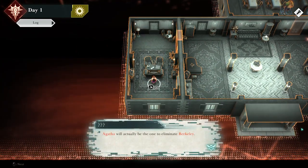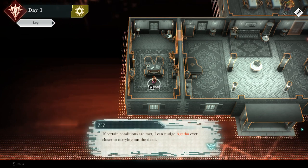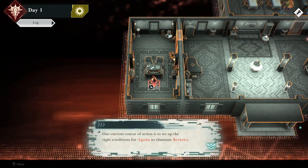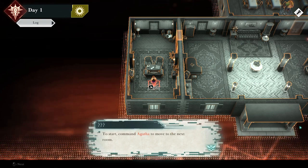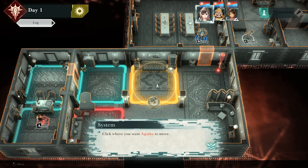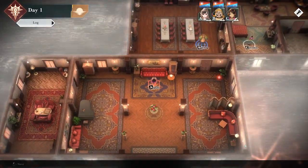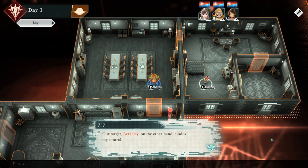The entity continues: 'I perceive that Berkeley is a presence that could alter the natural course of the world. Our goal is simple — eliminate Berkeley. Agatha will actually be the one to eliminate Berkeley; they already harbor a bit of ill will toward them. If certain conditions are met, I can nudge Agatha ever closer to carrying out the deed. Agatha is our perpetrator — our villain.' We can't just make everything a suicide, good to know.